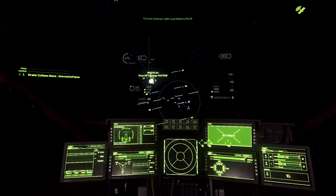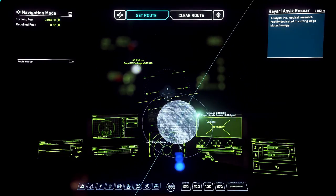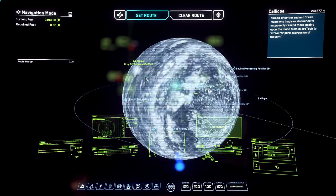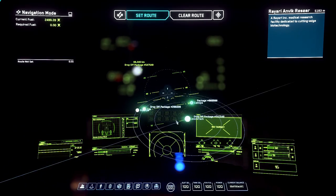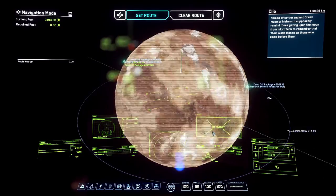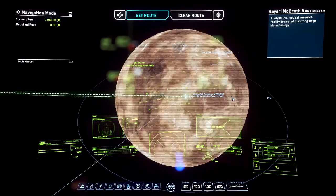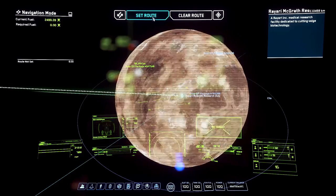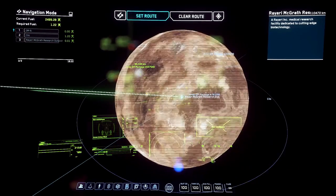Hit F2 to bring up your Skyline directly. Our first delivery looks like it's on the same moon we're on right now. As a general rule of thumb, I always deliver to the moons first. Where it says 'Drop Off Package' followed by a number — that number is the same number that's on the package, so that helps you determine which one to drop off at each location. Just set a route, and you'll see all your jump points right there. Hit F2 again to close that out.